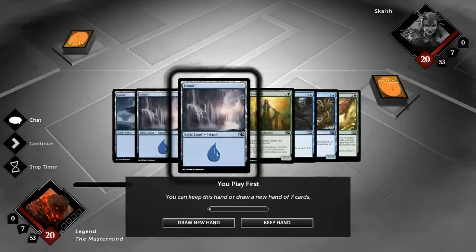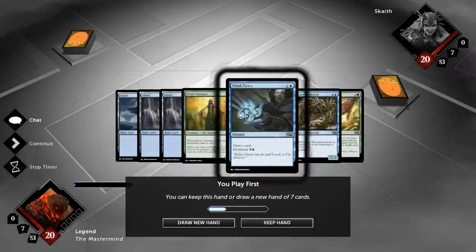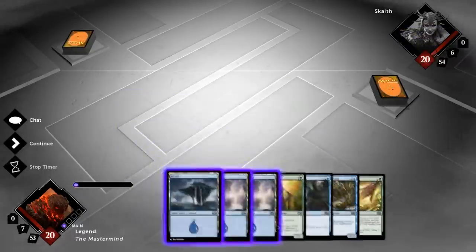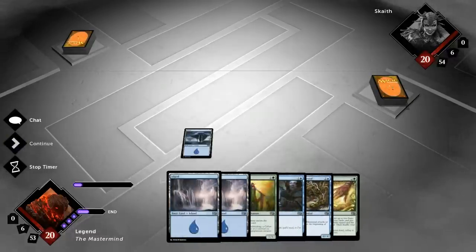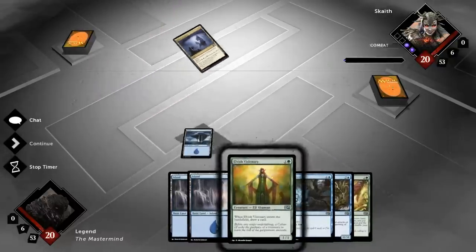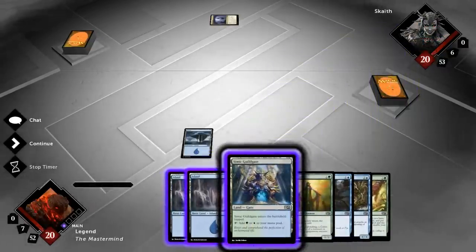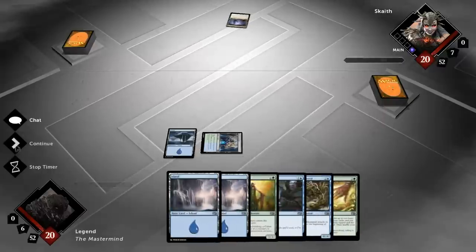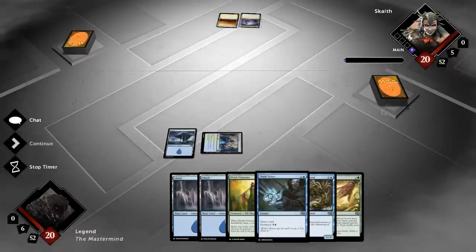Let's take a look at our opening hand, which is super awkward with no green sources, although we do have a Think Twice and a decent amount of green sources in the deck. I guess I'll keep it just because we can play Think Twice on two and flash it back on three — by then we should have found a green source. Otherwise this hand is reasonable: a lot of early plays, some ramp. Any big creature we draw we should be able to cast. I'll play the Guild Gate. Could have gone for the Think Twice instead but then we're just postponing the inevitable unless we drew a Forest next turn.